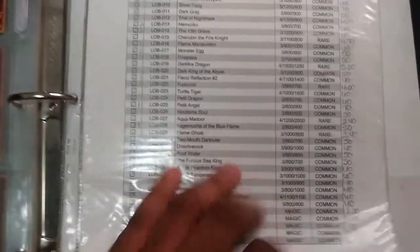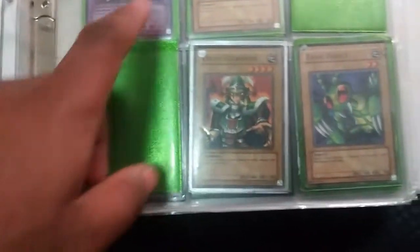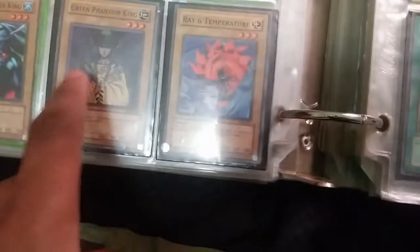Sorry for moving the camera a bit. Here we go — Flamed Swordsman, excellent card. Skull Servant. Celtic Guardian. Hitotsume Giant. Tribe of Nightmare. Silver Fang. Chirubin the Fire Knight. Monster Egg. Fusionist. Dark Fire Dragon — these two are worth about a buck or two. Dark Fire Dragon is worth more. Flame Ghost.